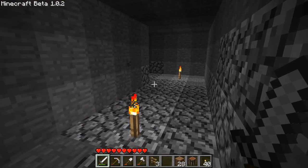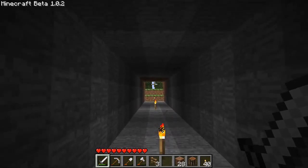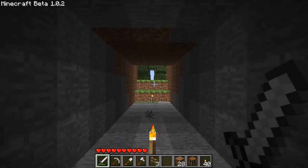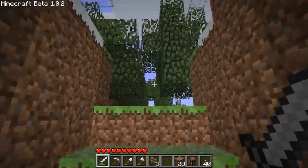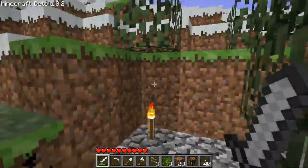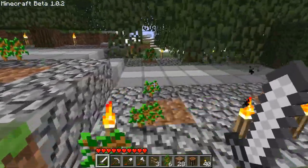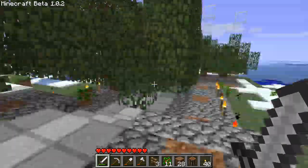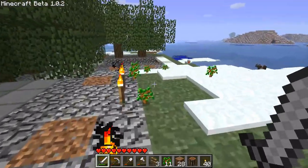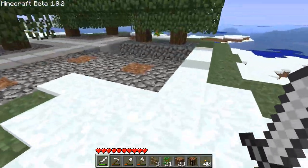What I want to do real quick before anything else is just go to the tree farm here and see if any saplings drop, because they should. Look at this — the leaves are decaying. We get sapling drops on their own. We don't have to break the trees anymore. This is incredible.